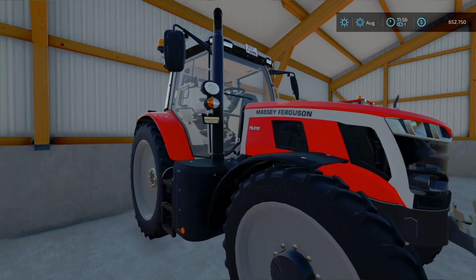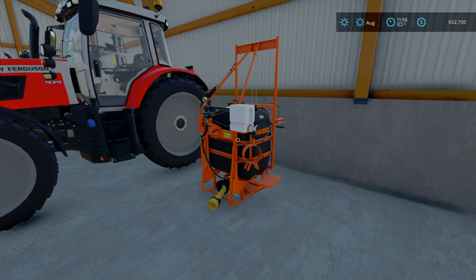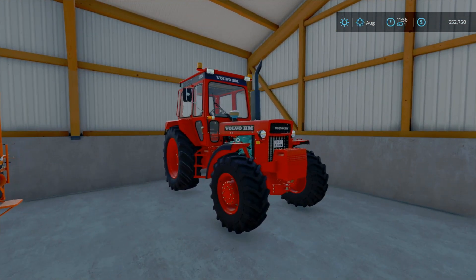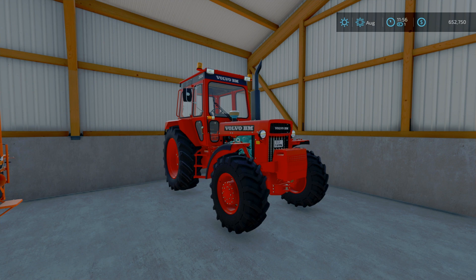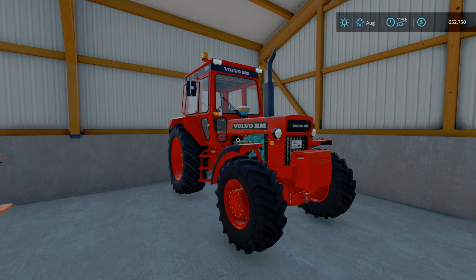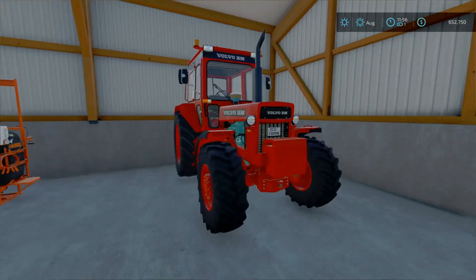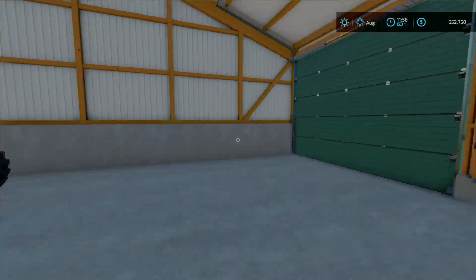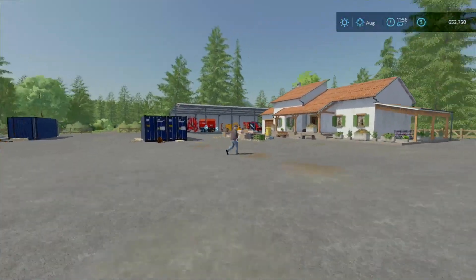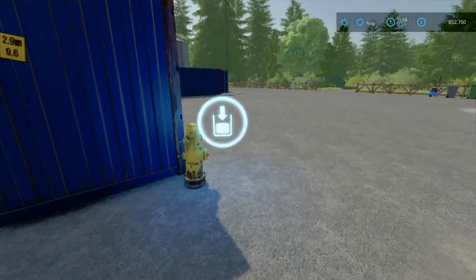We got another tractor with narrows and a small fruit sprayer — might get a bigger one. We also got a Volvo tractor BM 2654 from the platinum expansion pack — it's got a built-in weight and everything, pretty dope. Got a lot of good stuff from that platinum expansion pack. There's a water hydrant there too.